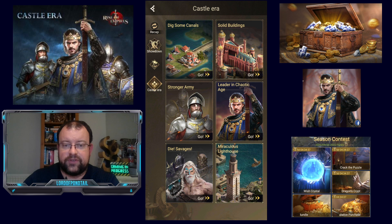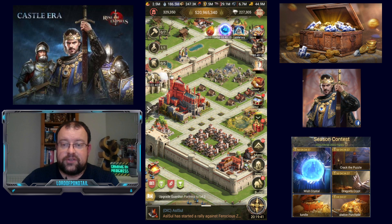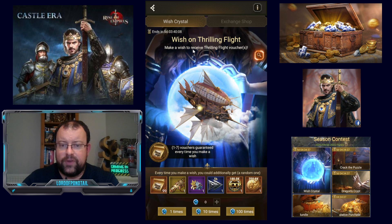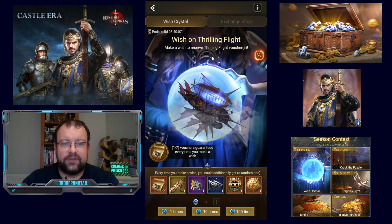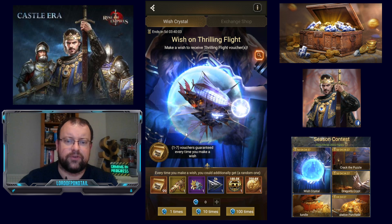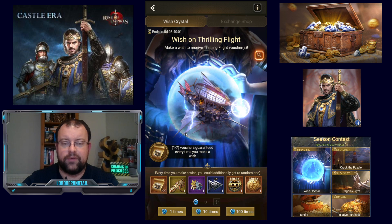They've still got this image for the stronger army, but you have to be level 30 to unlock that tech, so let's not dwell on that. On to Season Contests. We're in day two of the season. The devs have put together this Season Contest interface. We've got the Wish Crystal event, which is similar to before. You have to pay for it — it is premium only, pay-to-win only. In this instance, you're going to be purchasing Wish Crystals. Here in the UK, 110 crystals is going to cost £111 — they're almost £1 each.